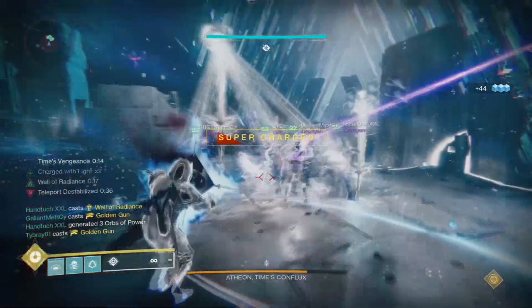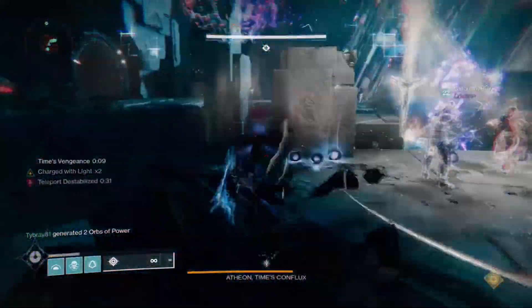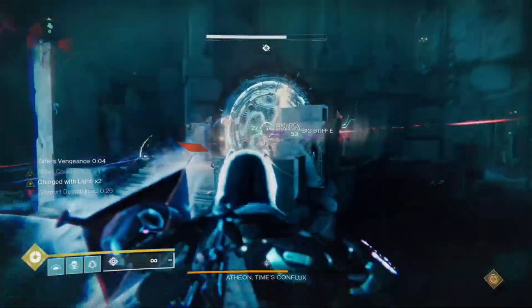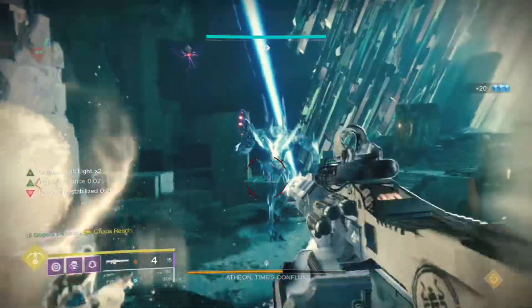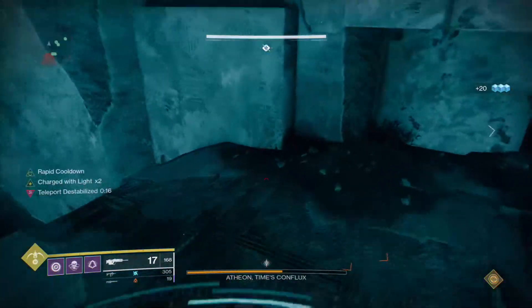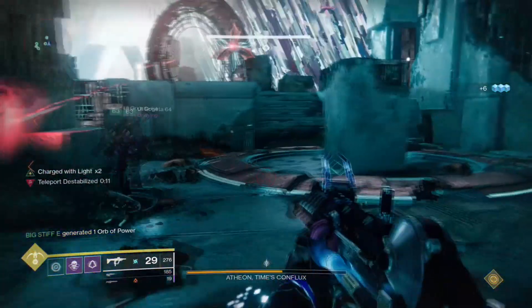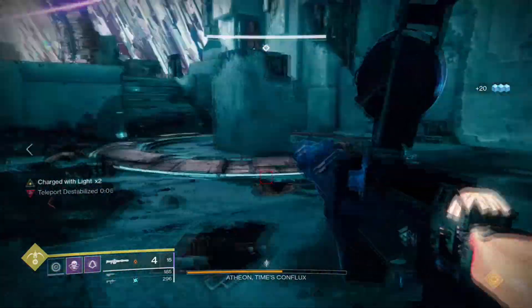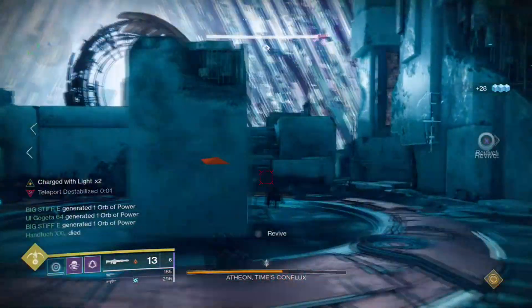As you can see, the buff over on the left — which is Times Vengeance — once that buff pops up, then you already know you are able to deal damage. This was actually a really bad run because I deleted my good run, or I couldn't record a good run because I was out of space on my Xbox. We are dealing low damage, but I guarantee you, if there was a better squad, Atheon would be almost dead. But because we did do this, we dealt more damage than we initially would have, so it basically helped a lot.